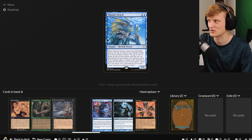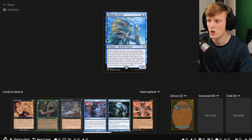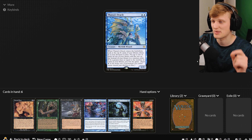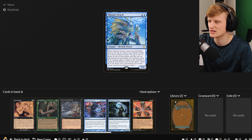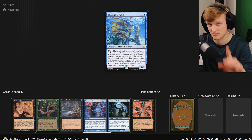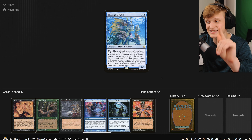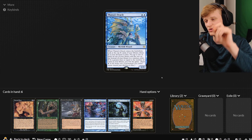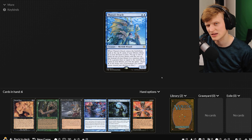This is the Thassa's Oracle combo. So I'm going to pull this card out and let's read it together. When Thassa's Oracle enters the battlefield, look at the top X cards of your library where X is your devotion to blue. Put up to one of them on top of your library and the rest onto the bottom of the library in any random order. If X is greater than or equal to the number of cards in your library, you win the game.